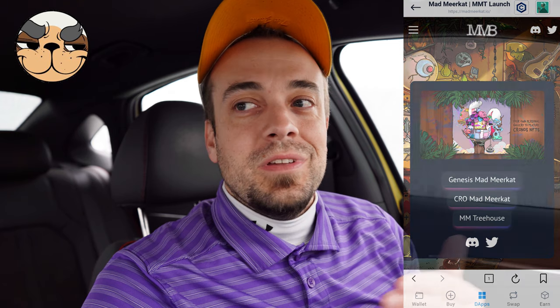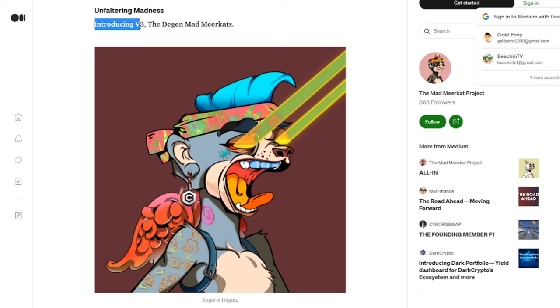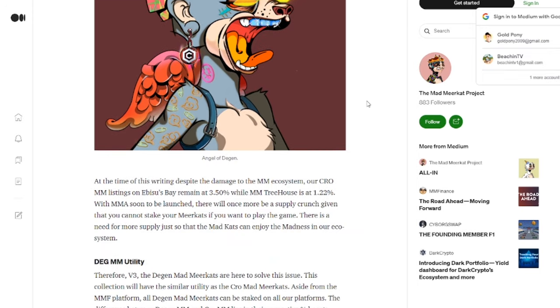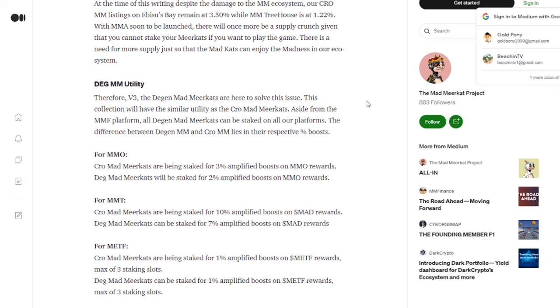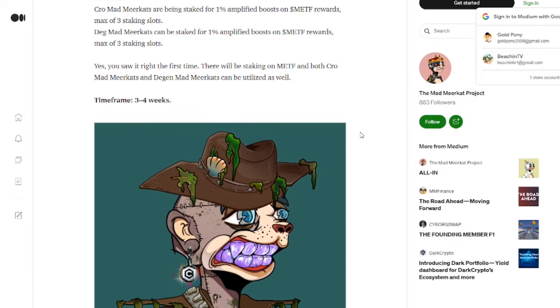One thing I wanted to mention: more than likely the upcoming mint is going to take place within the DEX, so it's nice to know how to use it. That's going to be the Degen Mad Meerkat NFT mint coming up in approximately three to four weeks from the time of this video. This is essentially version three of the Meerkats — the first was on Ethereum, the second on Cronos, and this third version is still on Cronos but you pay in MAD token, not CRO. Utility is similar to the Cronos Meerkats: you can stake them and use them for a boost — a two percent boost for the Degen cats versus a three percent boost for the Crow Mad Meerkats on MMF.